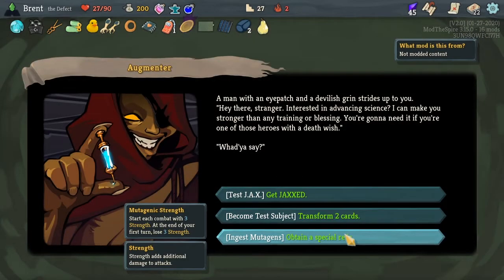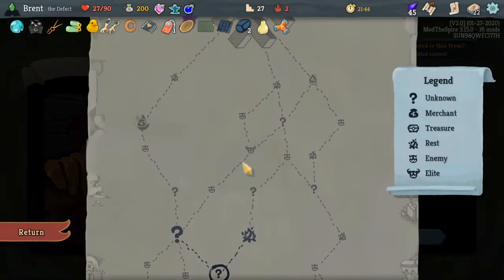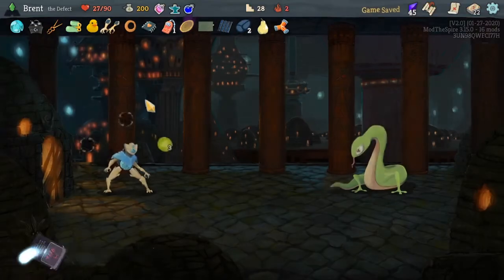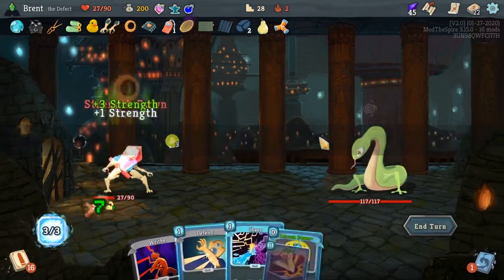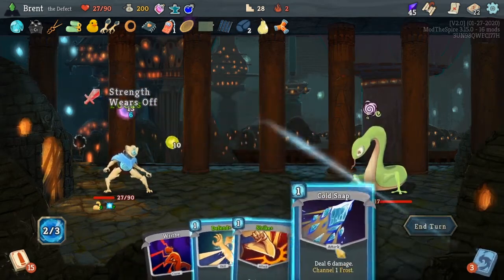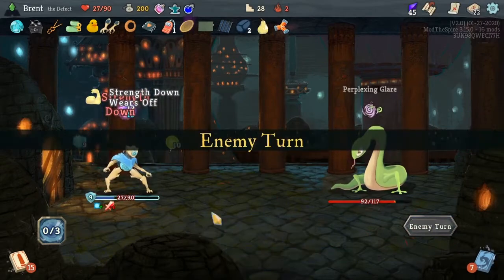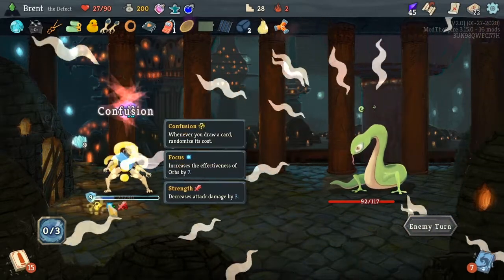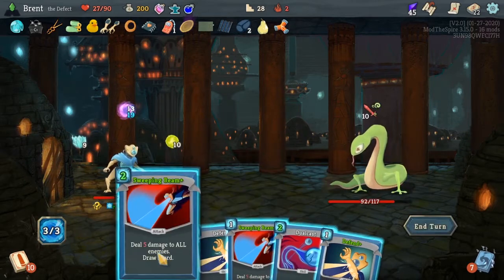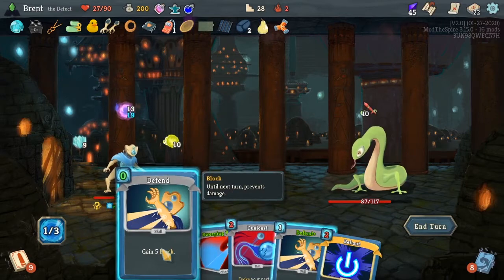Just right — yeah, start the combat with three more strength. All I can really use now is like Bottle Tornado or something. I want to go to this shop too. Seven focus to start with. You are in trouble, Mr. Snakeo. We do take a lot of negative strength because of that though. But I am willing to accept that for now.